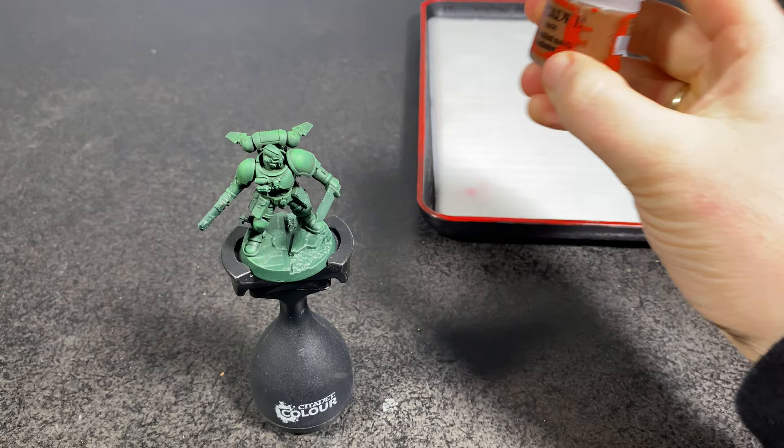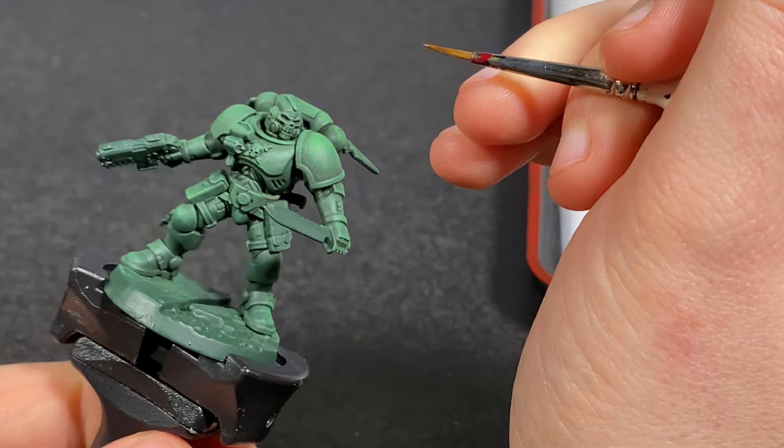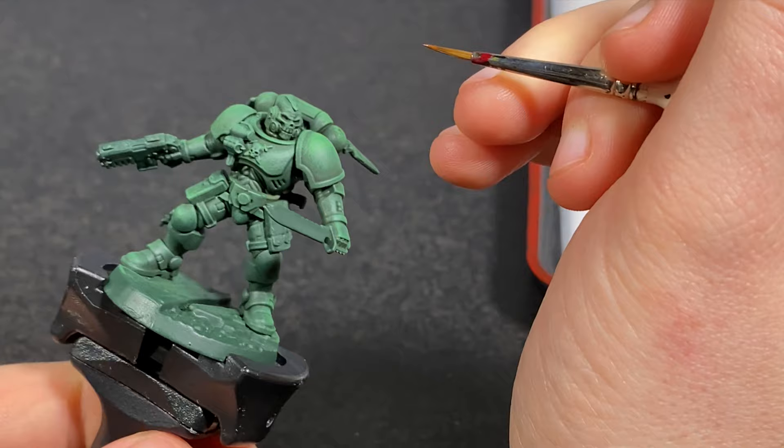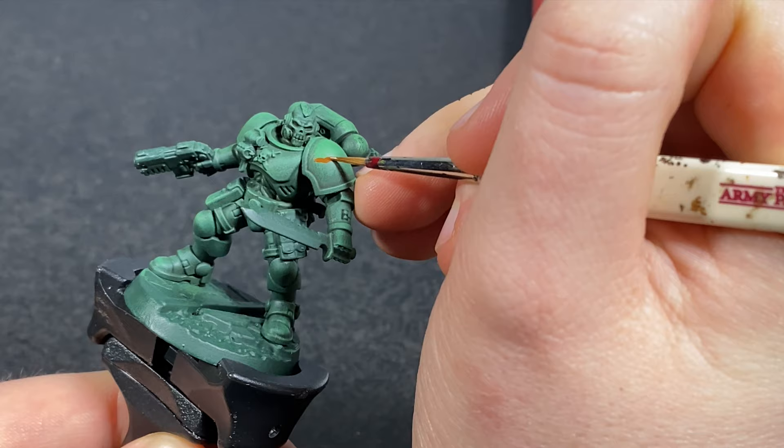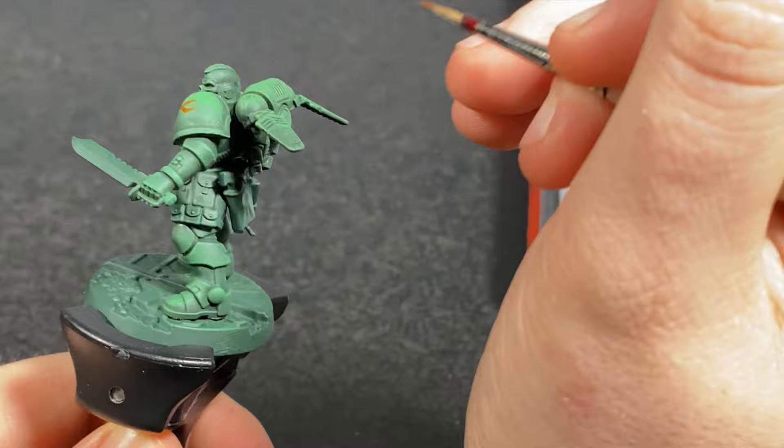The first paint we'll be using is Mournfang Brown. Put a little bit on my wet palette and thin it slightly. The shapes we're going to be painting are kind of like a snake's tongue — I draw a little squiggly line and branch off to one side, then come back in where it branched and do another one underneath or above. Let's call them lizard tongues.